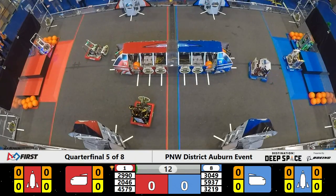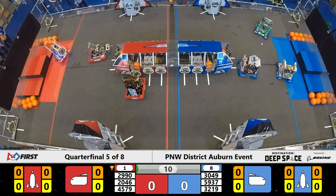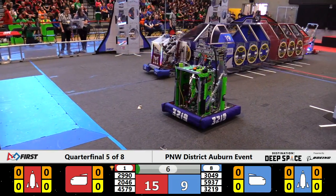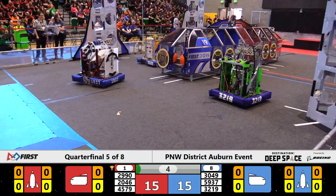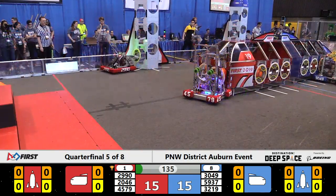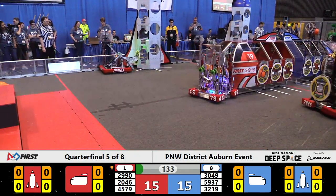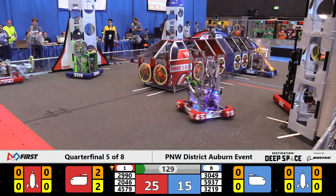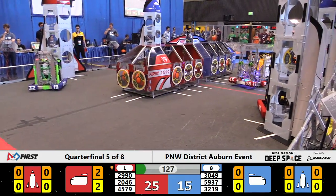Underway during sandstorm conditions here, quarterfinal five, advantages to the Red Alliance — a must-win for Blue. 45-79 approaching the nose of the shuttle for the Red Alliance, trying to place a hatch cover. 32-19 Tread heads forward into the defensive roll as the sandstorm ends. Red Alliance with a 20-15 advantage in the early going.